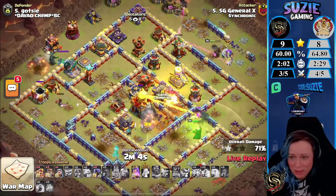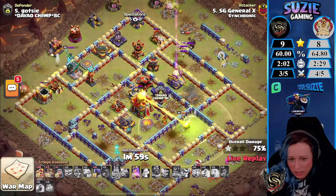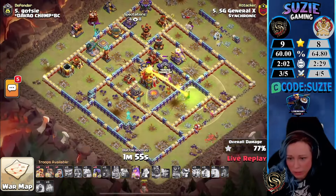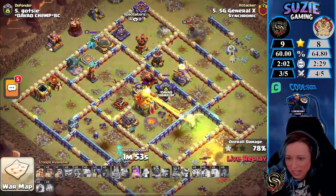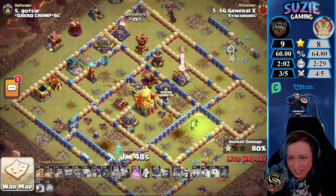Someone needs to clear the Town Hall because right now we have the King and Queen outside the base. How did everything die so fast? Where is the Royal Champion? That's not good. I don't know what he can do.